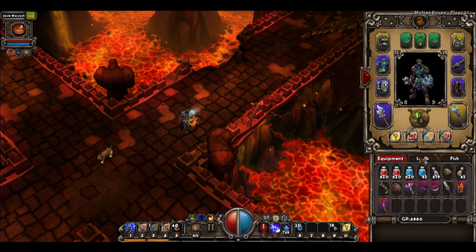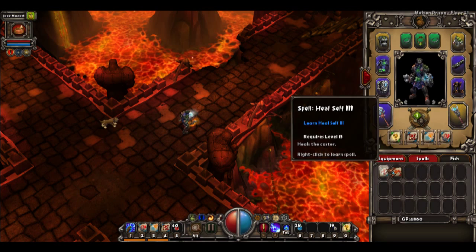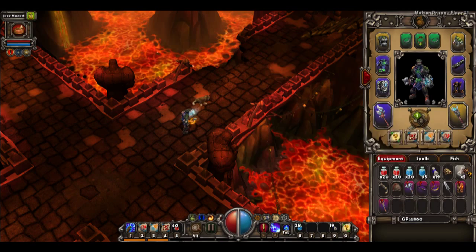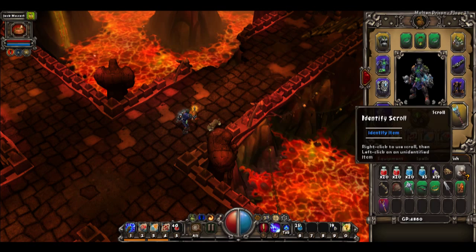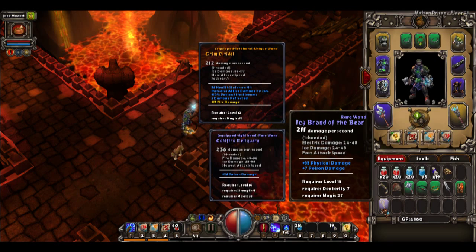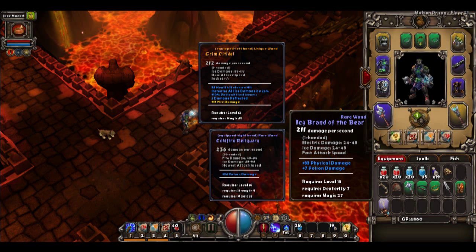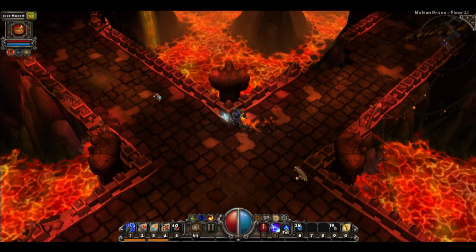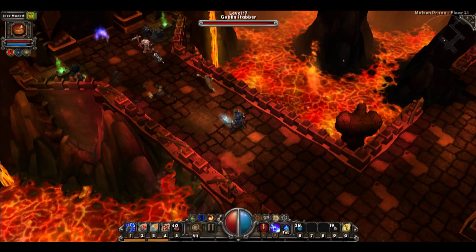Did I just pick up... I picked up Fireball 3. And I picked up Self Heal earlier as well. Use up these Identify Scrolls... That's a wand, but it's not as good as my other wands. What do you know? We find the level down.